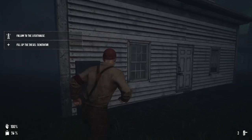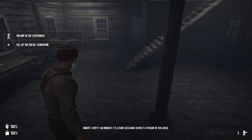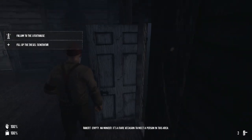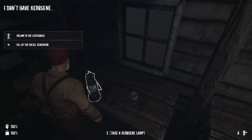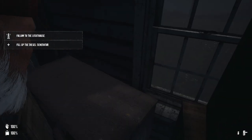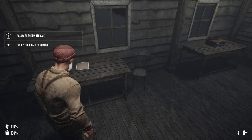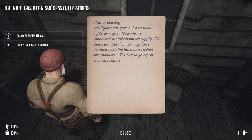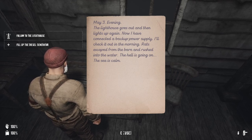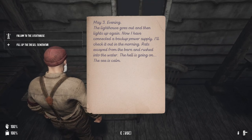Holy shit, there's like a whole bunch of buildings. It's a rare occasion to meet a person in this area. I picked up kerosene and I'm kind of scared. May 3rd evening — the lighthouse goes out and then lights up again. I've connected a backup power supply. I'll check it out in the morning. Rats escaped from the barn and rushed into the water. What the hell is going on? The sea is calm. Hmm — receiver. That's quite interesting.